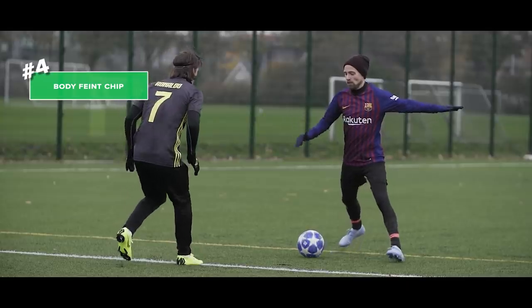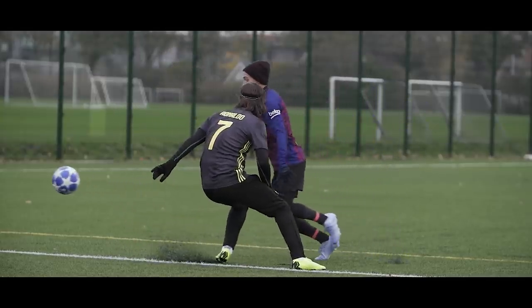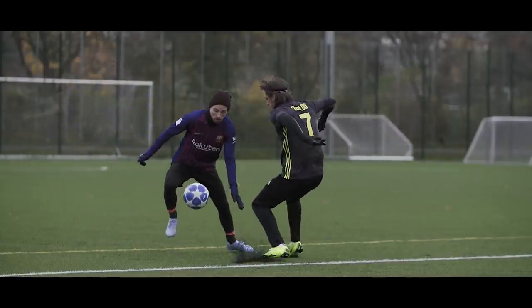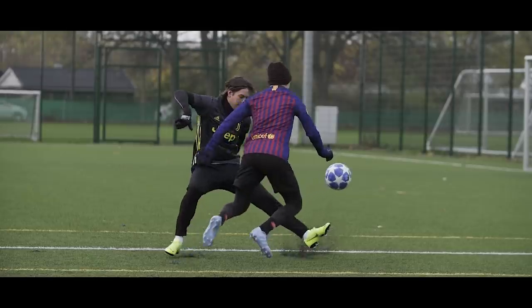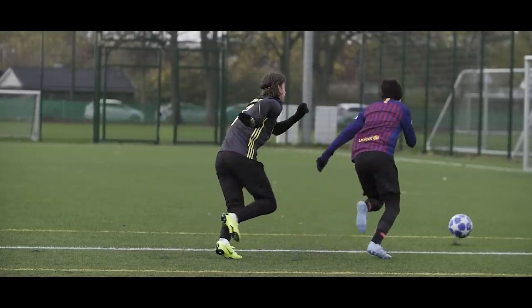Number four, the body feint chip. The classic Messi move with a twist, which you can do both running and standing still. Start off by doing the body feint, but instead of taking a normal touch in the other direction, you scoop the ball up in the air by lifting your foot. Remember to point those toes upwards and everything will go smooth.